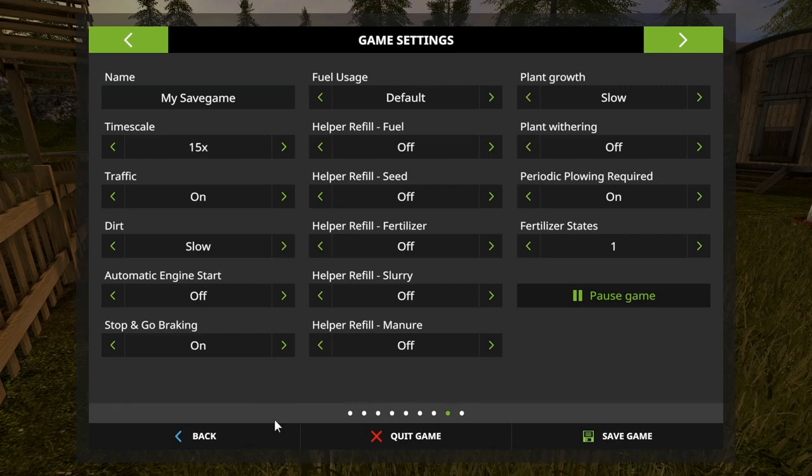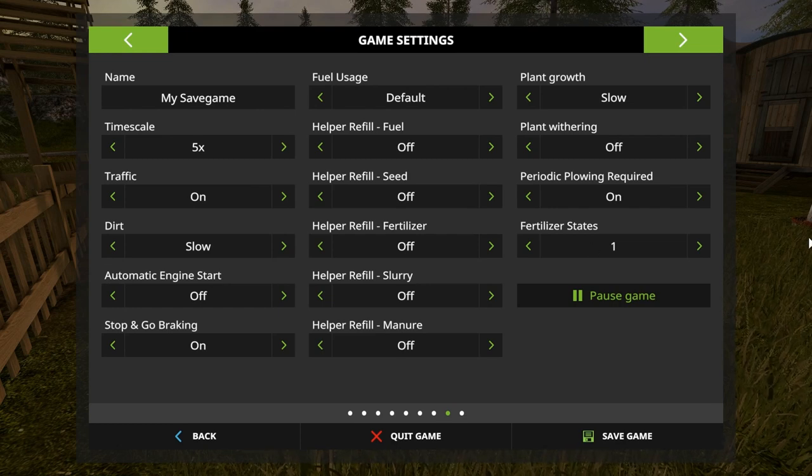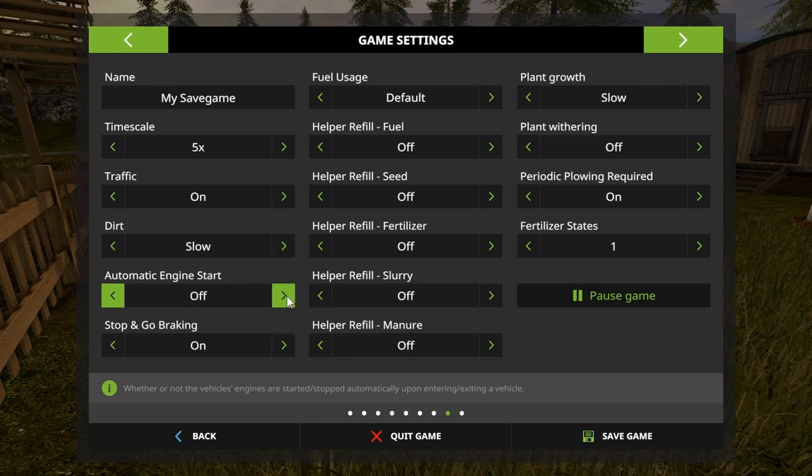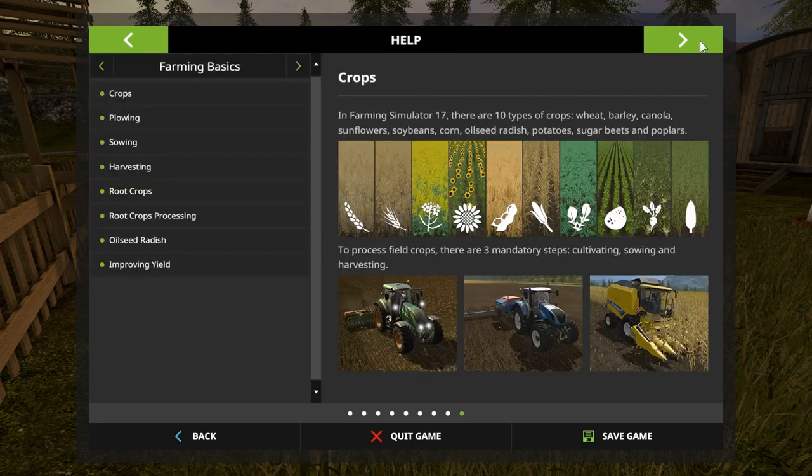Otherwise you can glance through the rest: timescale was at 15 — I thought I took it down to 5. Okay, we'll take it back to 5, so it's been running quite fast in the background. Automatic engine start is off — normally by default you jump into a vehicle and the engine starts up immediately, but I wanted the ability to sit in a quiet vehicle and talk, so now we have to manually turn the engines on.